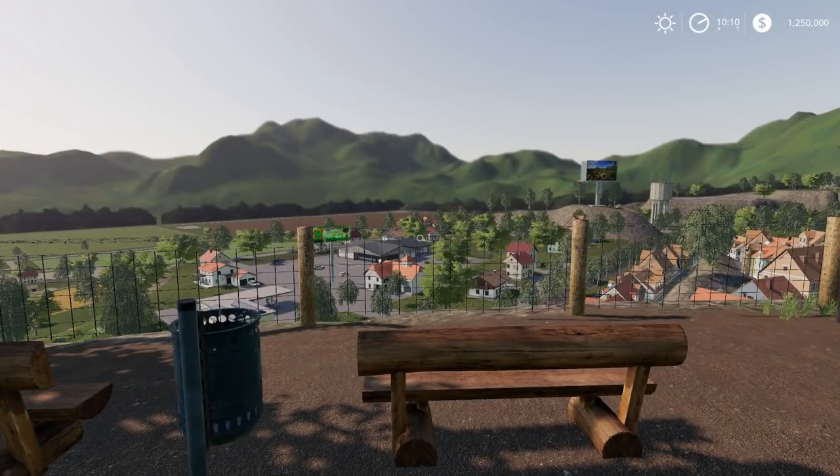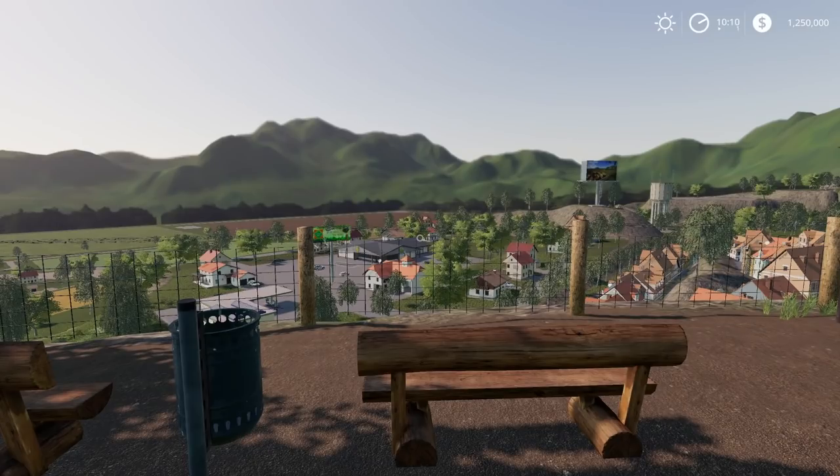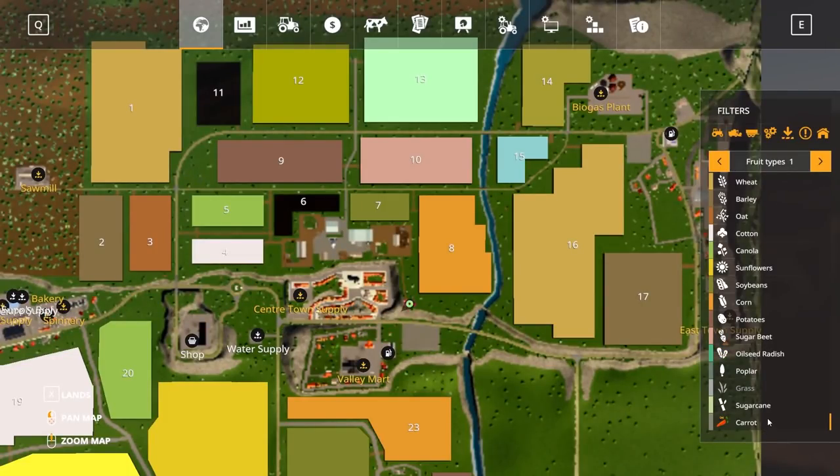Welcome everyone, Farmer Cop here. This is going to be episode one of my multi-fruit series. We're on Valley View Farm, and down here we have carrots, coffee, onions, millet, mustard, sorghum, tomato, rye, rice, lettuce, cabbage — both red and green — grapes, olives, and almonds. So many different crop types.